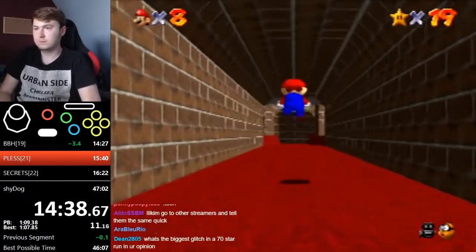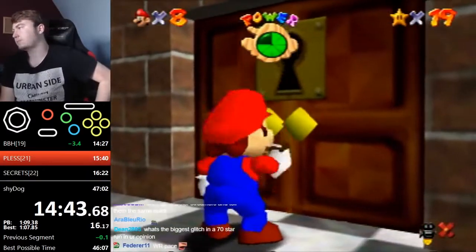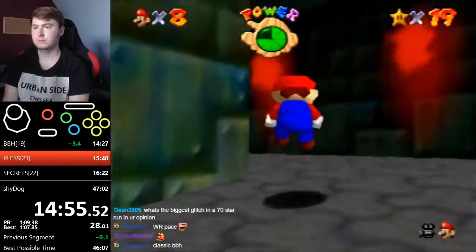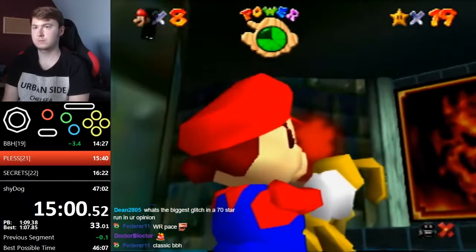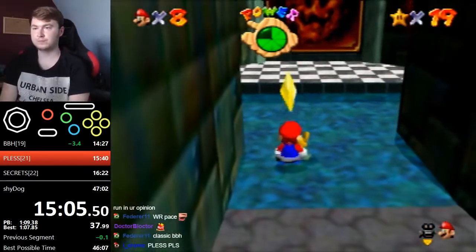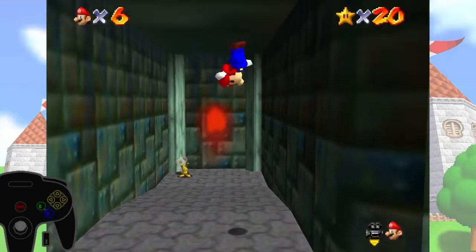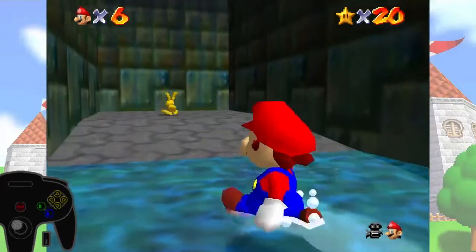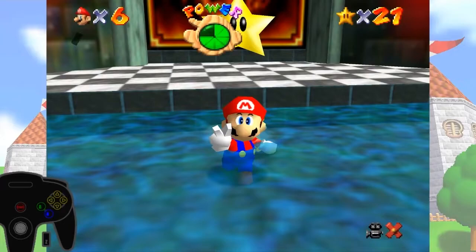For star number 20, runners catch MIPS the rabbit in the basement. Runners dive and roll out twice to catch up to him, hugging the wall and adjusting position during the first rollout to avoid bonking. Dive one more time and catch him. If you miss and MIPS goes backwards, there's a backup strat where you get him to a hallway, sideflip on the right side, and hold a dive until he runs into your hands. If he goes left instead, you can catch him by jumping and diving in the hallway leading to Shifting Sand Land.